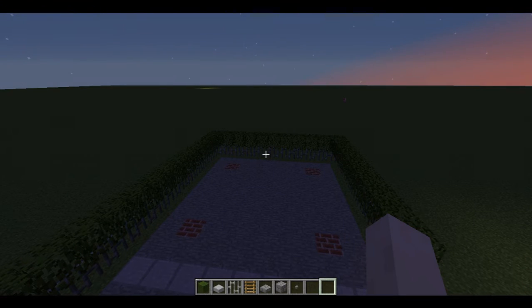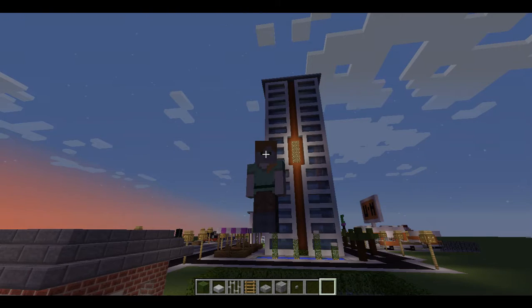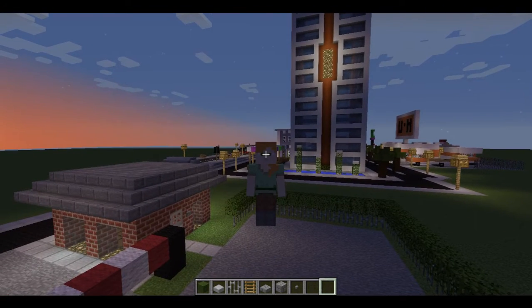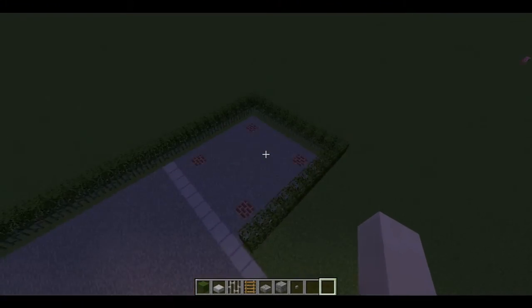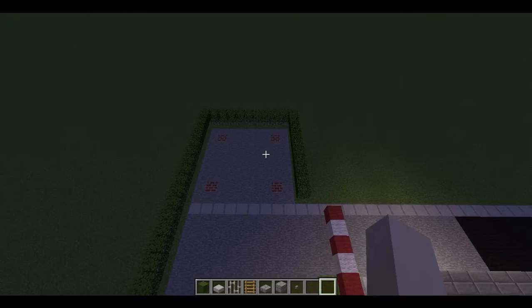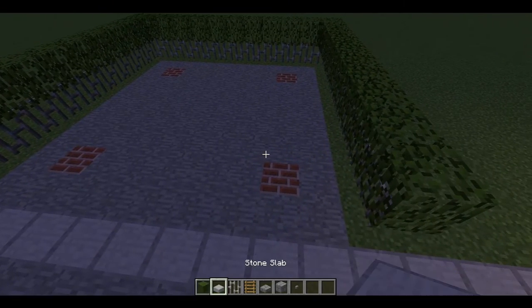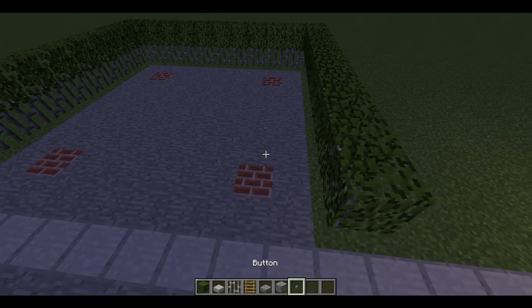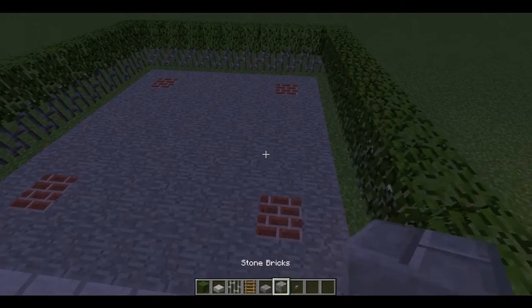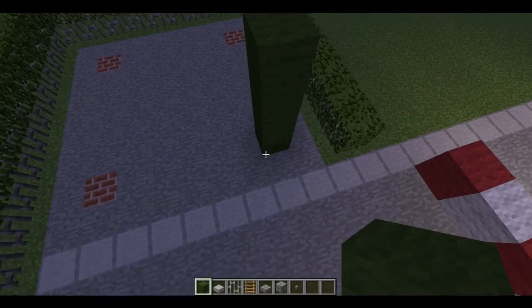Hello and welcome to another Minecraft let's play video. Today we're in the army base again to build a guard tower. What you need is dark green wool, stone brick slabs, stone bricks, iron bars, ladders, and a button. You need to pile up by five for every section.